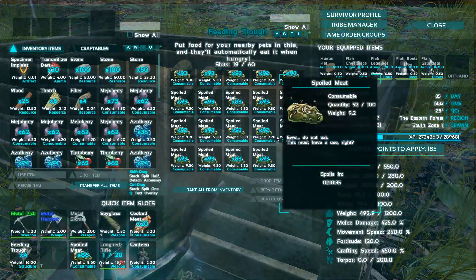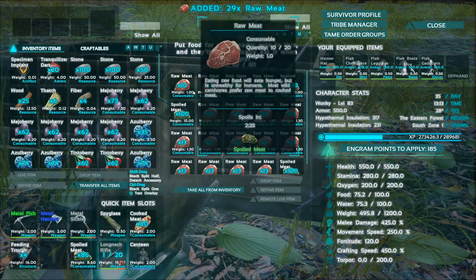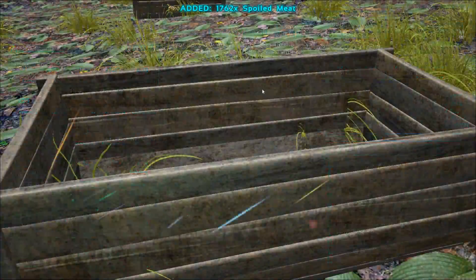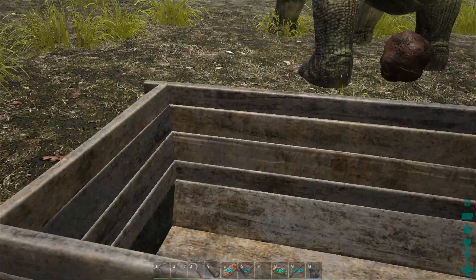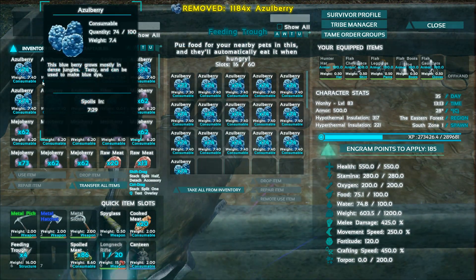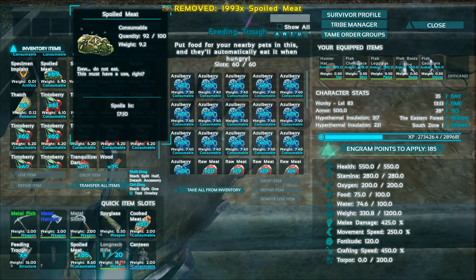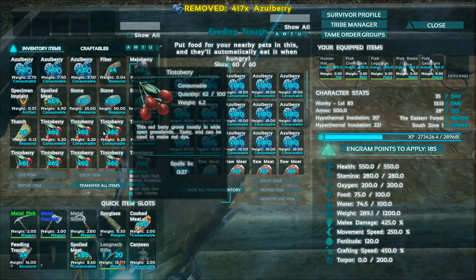Some meat — whoa, that all spoiled. I haven't actually got that much meat, that's a lot of spoiled meat. Let's take some. Alright fill this up and then crack on with our storage stuff. Let's make sure we've got meat and berries. Well that's spoiled meat in there. Can't put any more of them. Yep, fine, that's good.